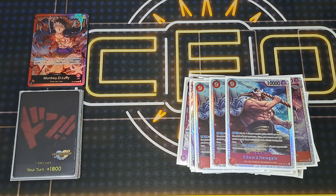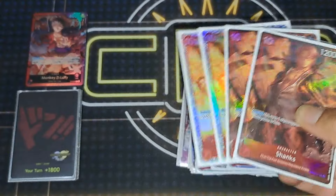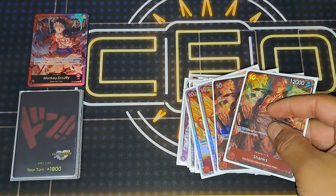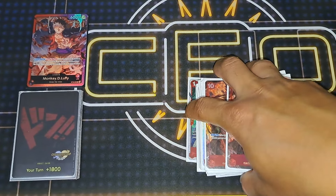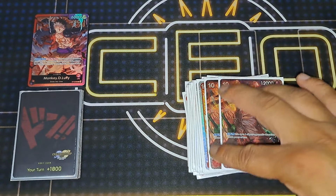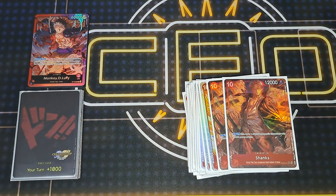I'm also running four Shanks — definitely a great card to clear problematic boards. Since you can race to ten Don quickly, you can easily remove a lot of bodies that would stick around: Rob Lucci, Kid, Doflamingo, Gecko, Boa — anything less than 12k is capable of being removed. I don't have any cost reduction but anything under that is fair game.